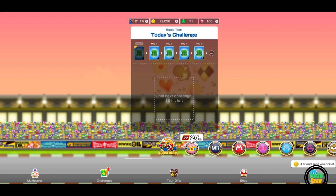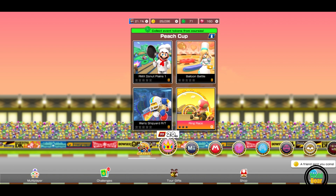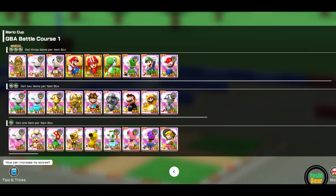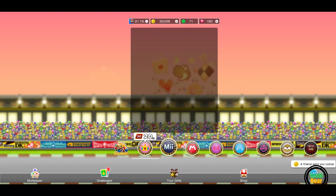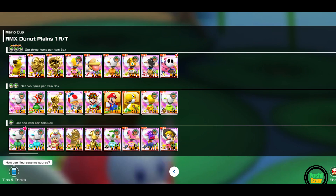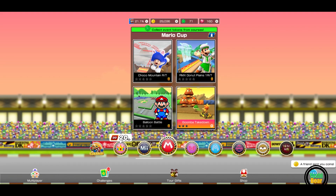Unfortunately they didn't change them at all. But another good thing is they are still making buffs — guaranteed. For instance, with Balloon Battle Course 1, we got Gold Mario, so he's going to get buffed up. And Gold Luigi Knight is also being buffed here as well for Choker Mountain RT. There are several buffs and they will just keep on getting buffed over time.